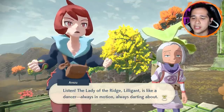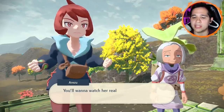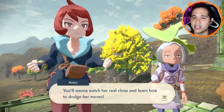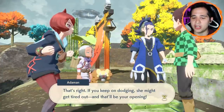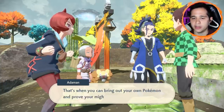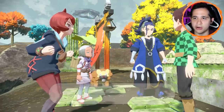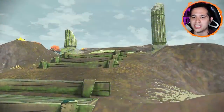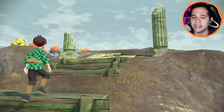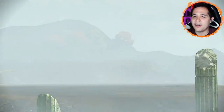The Lady of the Ridge, Lilligant, is like a dancer — always in motion, always darting about. You'll want to watch her real close and learn how to dodge her moves. If you keep on dodging, she might get tired out, and that'll be your opening — that's when you can bring out your own Pokemon and prove your might. So we actually have to fight it this time, which is a change from Cleavor, who you had to knock into a wall to daze before you could fight.